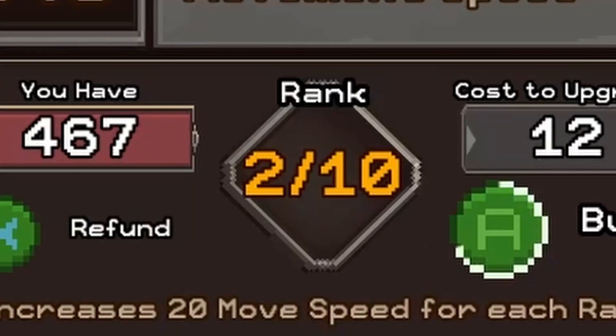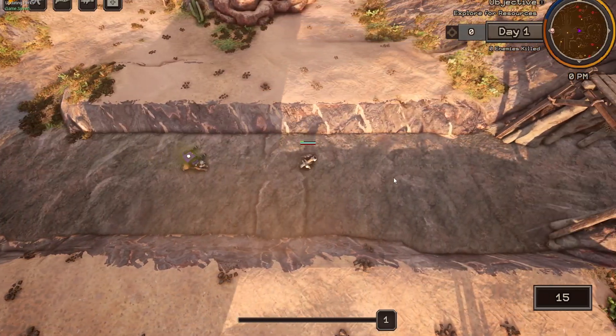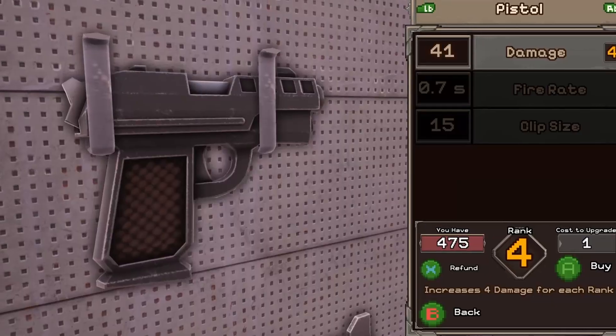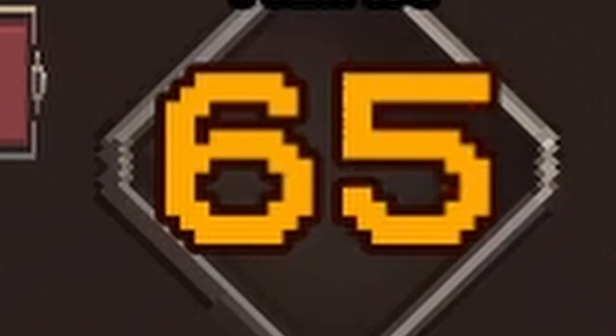Some attributes are gonna cost a lot more and will have a ceiling, like the one that increases your running speed. This attribute has a maximum level and is the type of thing that you can only max out when you are kind of far into the game. But in general, attributes will be very cheap and not have a cap — so like your weapon damage can scale to infinity, in theory.